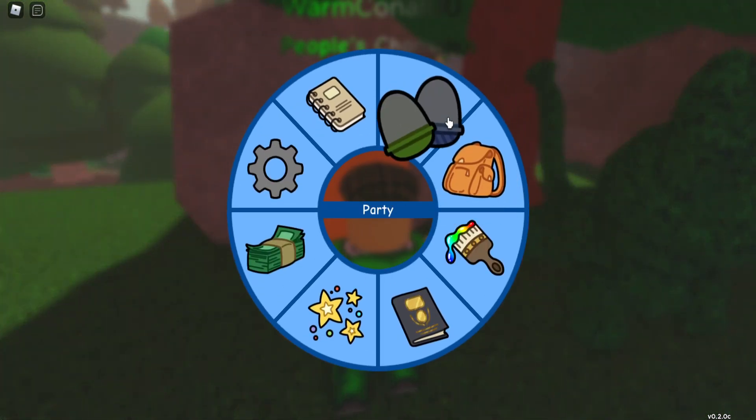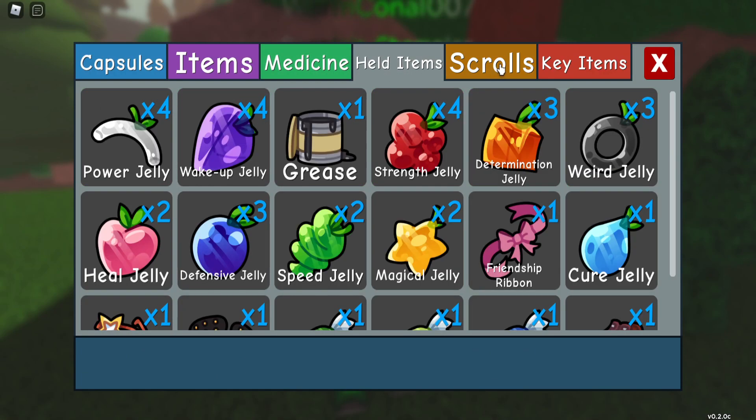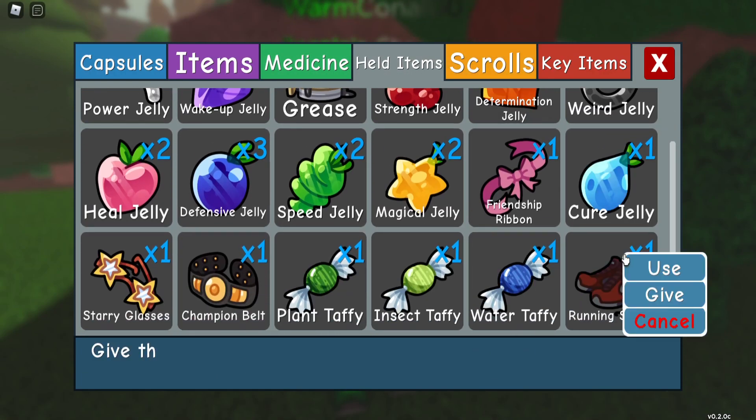So then we open up our backpack like so. As you can see, I got running shoes. Give this item to Doodle so it can flee from any wild battle without fail. I guess that could be handy during chaining.